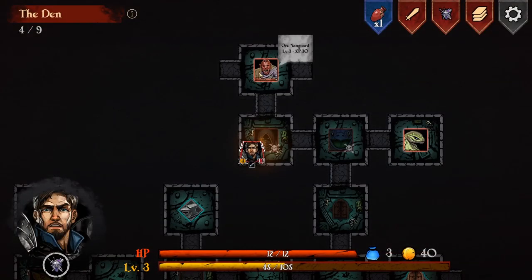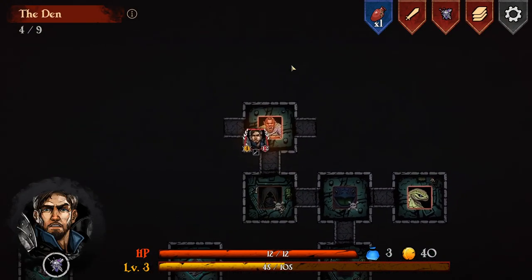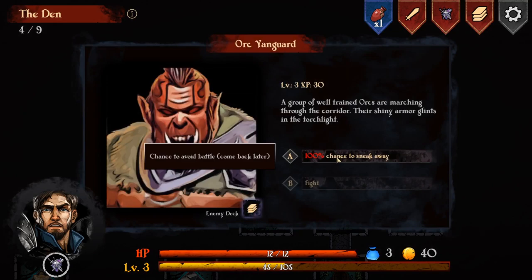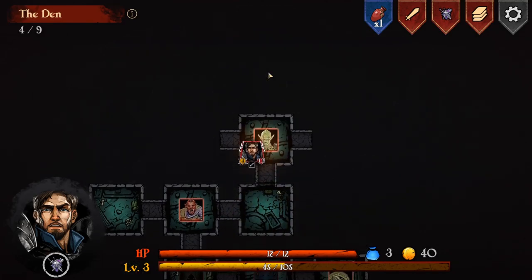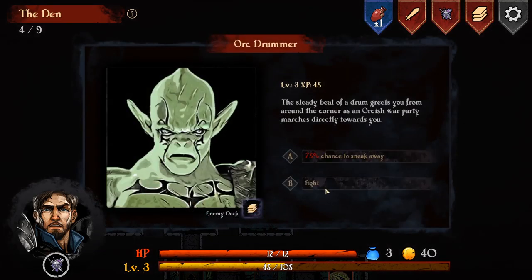What have we got? An Orc Yangard, level three. Let's sneak this time and see what else is around. We'll go straight on to the War Drummer I think. So there's only now a 75% chance to flee.